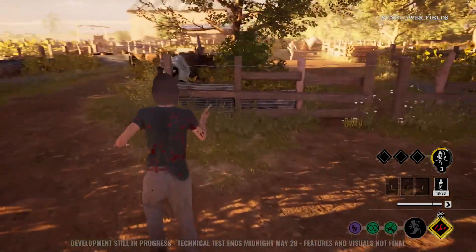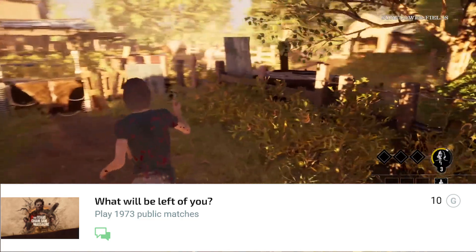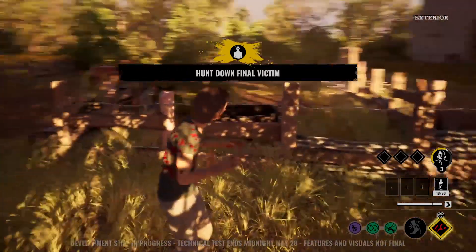'Tread Softly' — avoid being detected by Grandpa for a whole match. Not too hard — you just gotta stop and not walk by him. 'What Will Be Left of You' — play 1973 public matches. That's the year — you have to play 1973 matches in total.